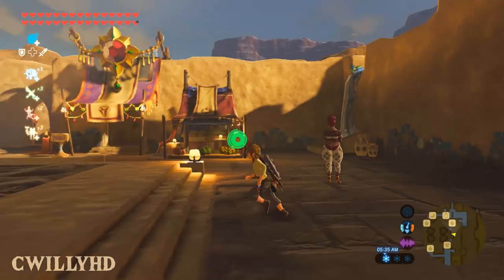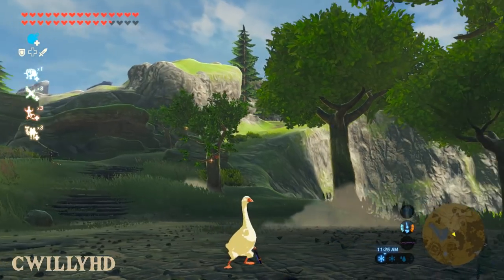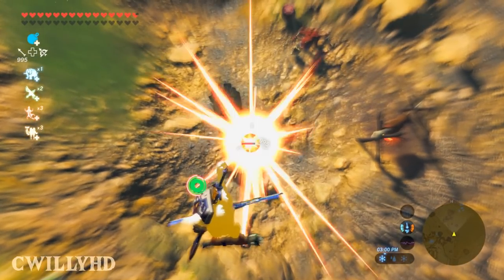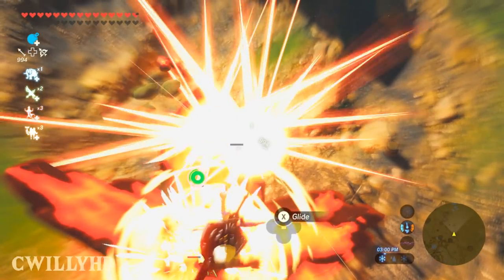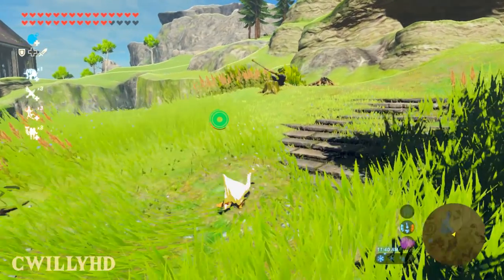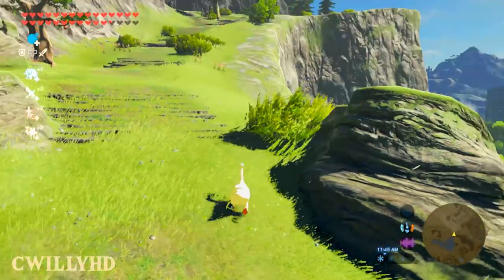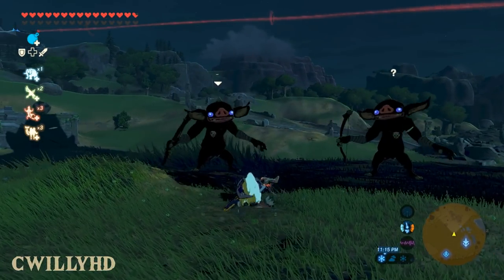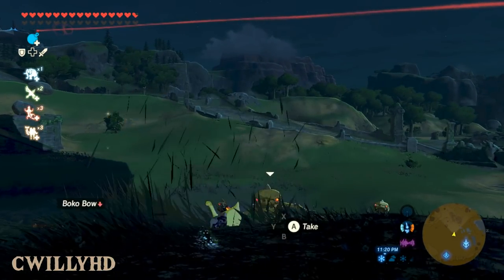Kicking it off with my personal favorite skin mod: the goose from Untitled Goose Game. This brand new model shrinks down Link into the chaos-causing boy we all know and love. I was even able to find another mod that replaces the horse whistle with honking — messing with enemies has never been better. I find it a lot more enjoyable to just sneak around and annoy them like you would in his game.